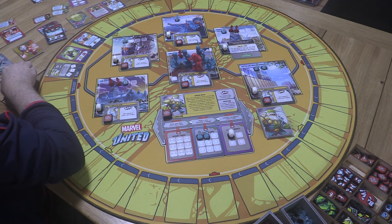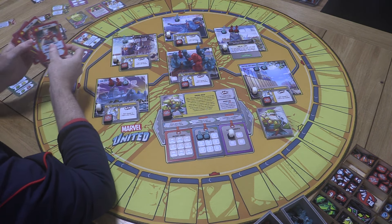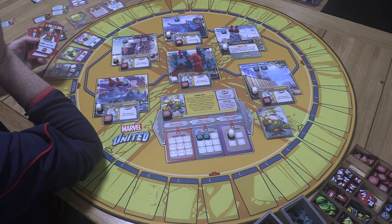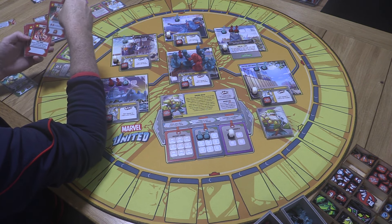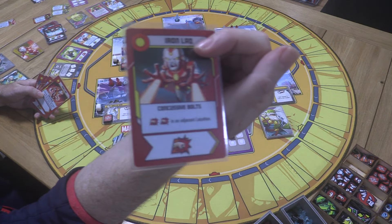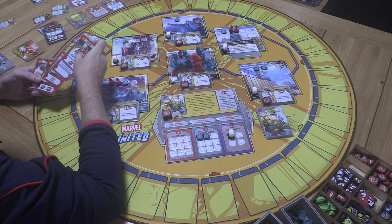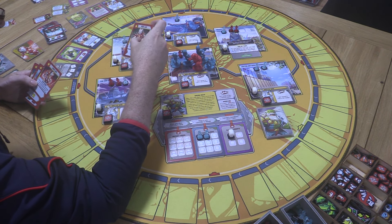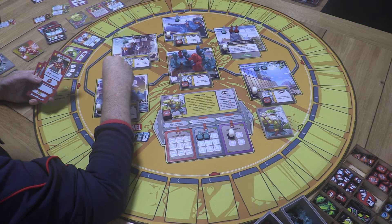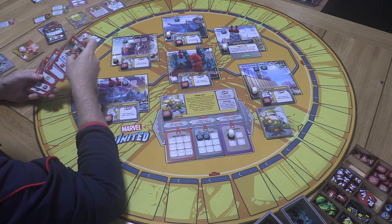Some others are going to have to take hits for Hulkling. Let's draw a card for Iron Lad and start his turn. Oh — two damage in an adjacent location! That's a great one for hunting down Maestro at the end, but we could also use it to damage dogs of war in other locations, or just keep down our numbers of threats.